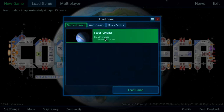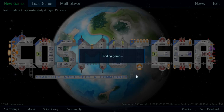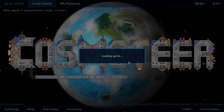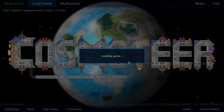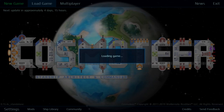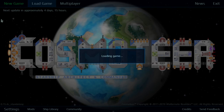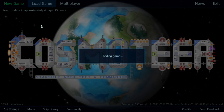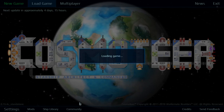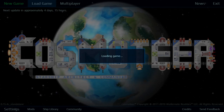So we are going to load a game — my first world, creative. Multiplayer does look pretty fun, so maybe I'll join one at the end and see what we can do. There's a really nice earth world in the background — I want to find that. But I'll show you my ship after this loads. It's taking quite a while, so I'll bring you back when it's done.